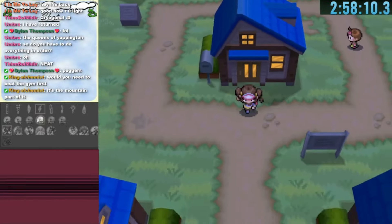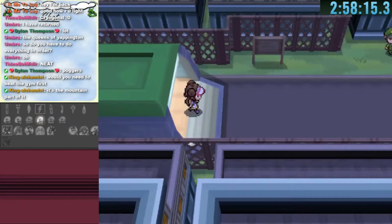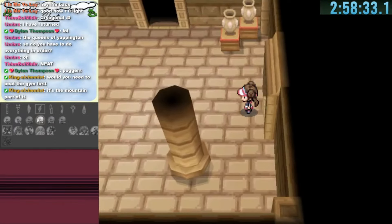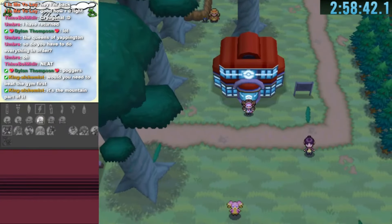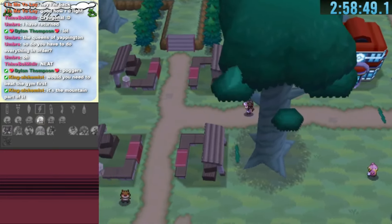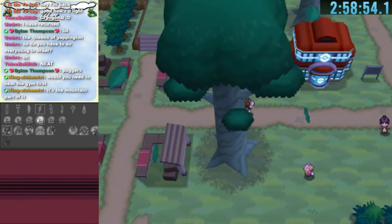The north of Castelia's Sewers leads to Reversal Mountain, a one-way passage down to Lentimas Town. The bottom right house of Lentimas leads to Route 16 already explored. The bottom left house leads to the connector of Relic Castle — but we can't access Volcarona in a warp randomizer — and we land in the beautiful White Forest, one of my favorite parts of Pokemon White 2.